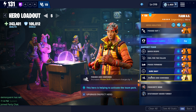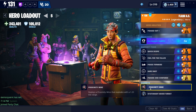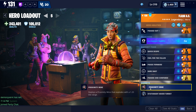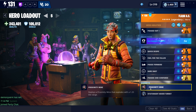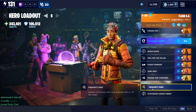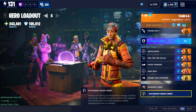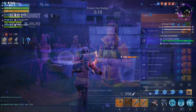The last thing I want to go over are your gadgets. I would run proximity mine here — since you're going to be phase shifting, you can drop this in groups of husks. Since the hero rework, you're able to carry 10 of these now instead of what I think was three, and the cooldown is only one minute each instead of three. You can also run stationary hover turret or adrenaline rush if you want some extra survivability. But that's it for the loadout — let's hop into some gameplay and see how it performs.